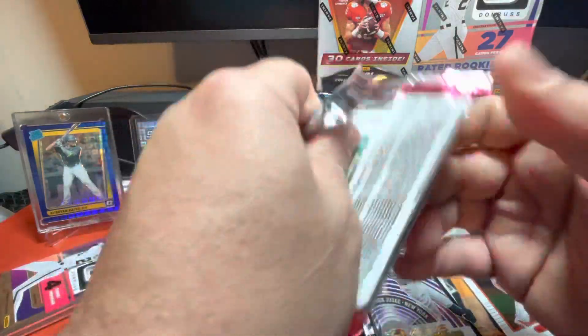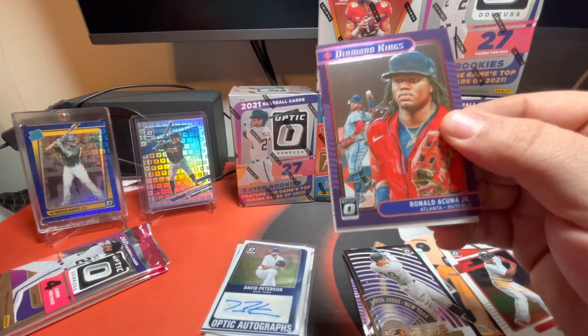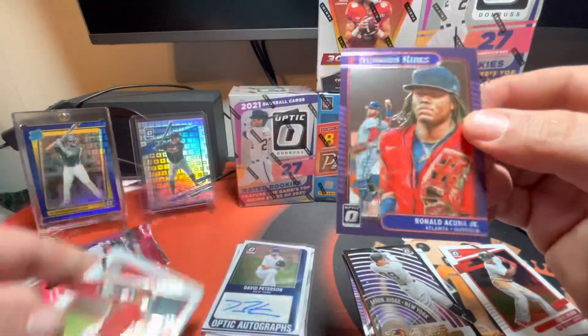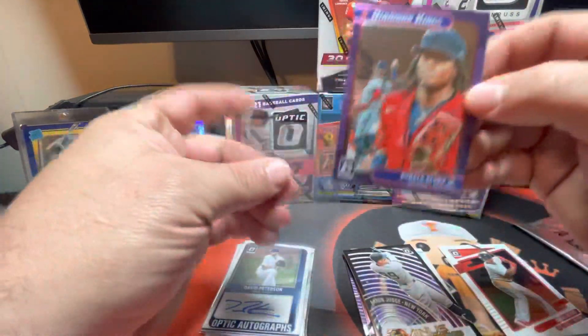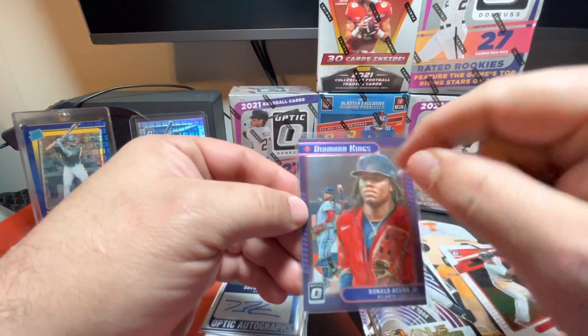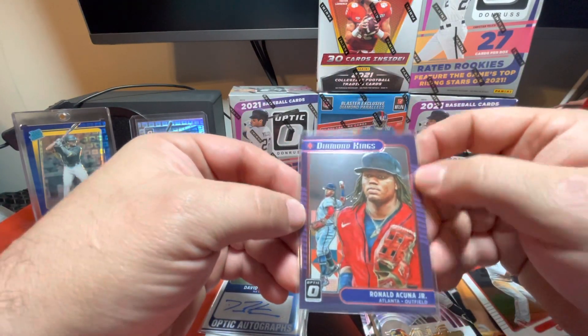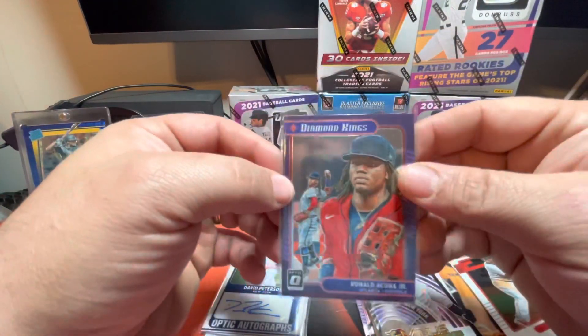Three packs to go. Another Ronald Acuna Jr. on the Diamond Kings — I guess they call that the silver background. These come in different backgrounds, and I think you can actually get them in different color variations around the edges. That's a nice Ronald Acuna.